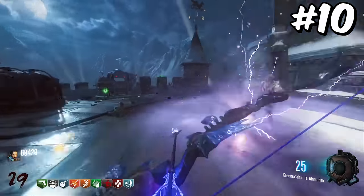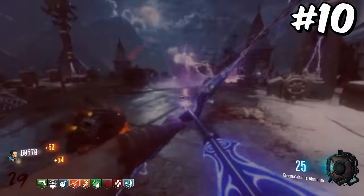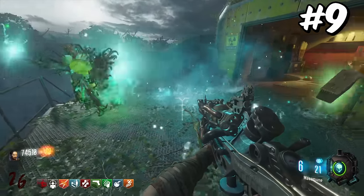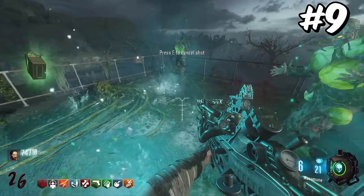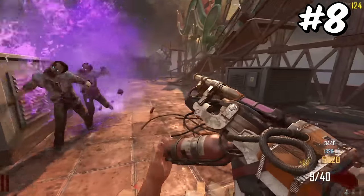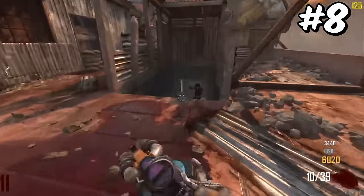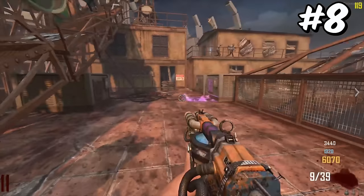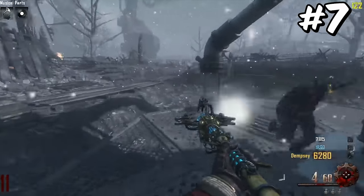The Lightning Bow is the first weapon to crack the top 10. This spot is well earned, as it is the weapon that carries any round 100 attempt on Der Eisendrache. I've never actually used the KT-4, but I was told it's just a slightly watered-down version of the Sliquifier, which is why it is this high. The Sliquifier's ability to chain onto multiple zombies makes it very powerful for high-rounding, but unfortunately it doesn't actually do unlimited damage.